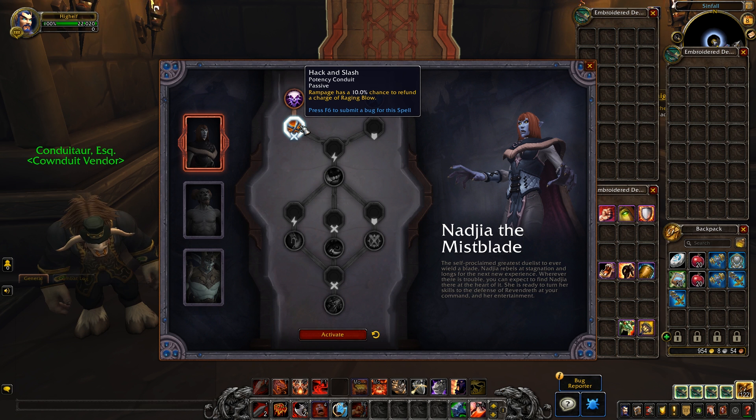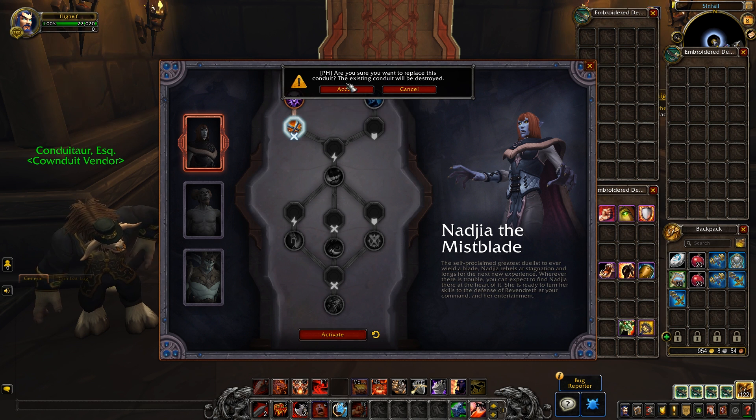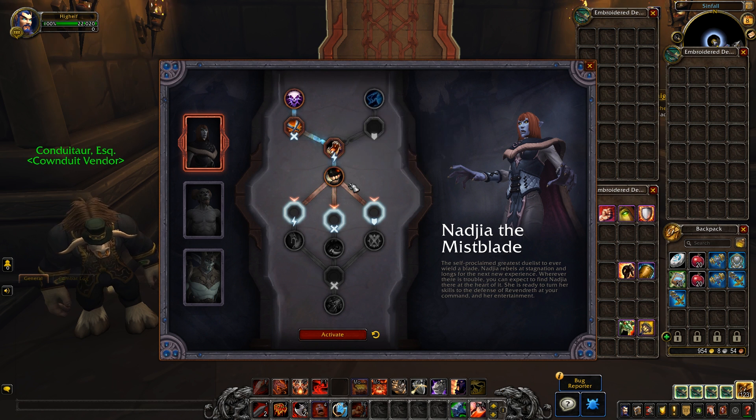And there you go — that's kind of what happens. You obtain these through random content and I'm presuming they'll be fairly easy to get. You can swap them out, but it does actually destroy the existing Conduit. Not too sure if that's going to be permanent, but as of this build, that is what happens. You activate that, move on to the next one, stick a Finesse one in, go down the line, activate it. Then you have Friends in Low Places, and you get a choice of three types. You can mix and match and create the best build you want.